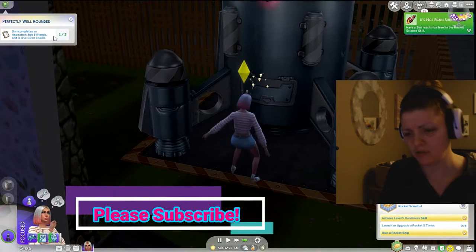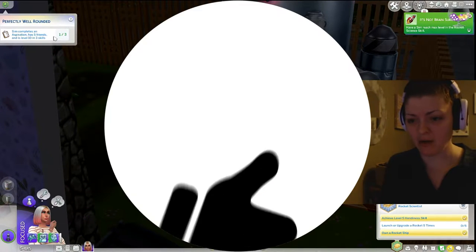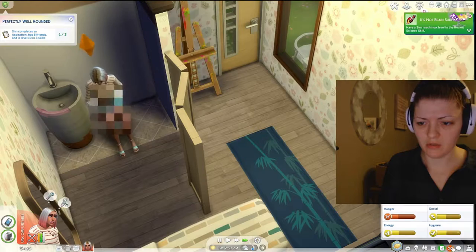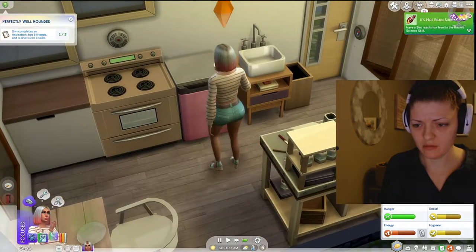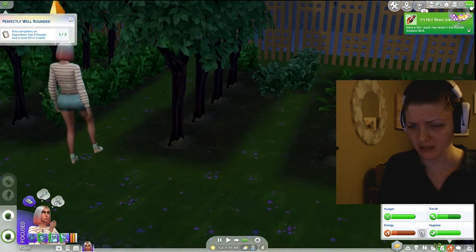We're so close to getting two out of three done for this perfectly well-rounded sim scenario. She cleaned that one, nice upgrade. She needs money so clean those, go eat something, go take a shower, clean this up please. Talk to plant, talk to plant. Wait, do I have my seasons on?